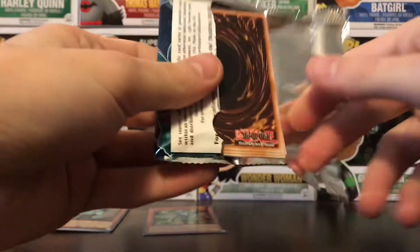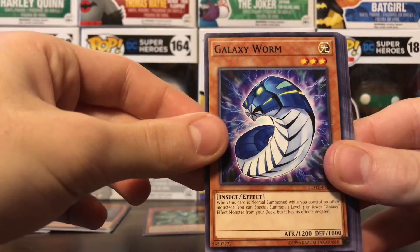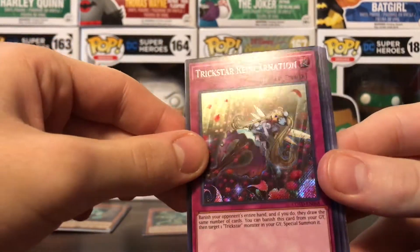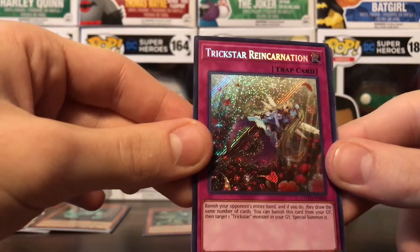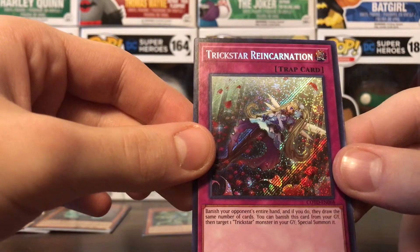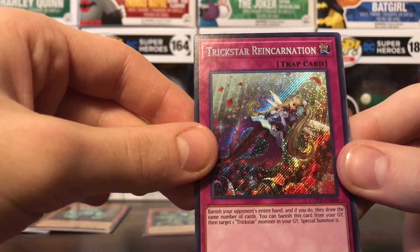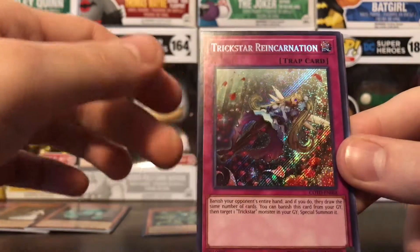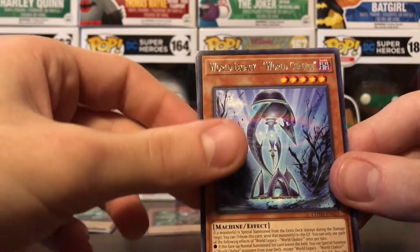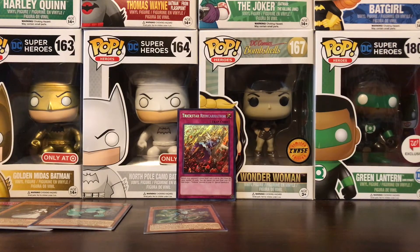I guess I won't be doing the trick because it seems like some of them have four cards, some of them have three, with the way it goes. Speedroid Passing Glider. Galaxy Worm — I think that one's new, looks kind of cool. World Legacy Landmark. Zombina. Oh, there we go! Finally — Trickstar Reincarnation Secret Rare. Damn. Took five goddamn boxes to get this thing. Banish your opponent's entire hand, and if you do, they draw the same number of cards. You can banish this card from your GY. What the hell's a GY? I'm seeing a lot of GYs. Then target one Trickstar Monster in your GY, Special Summon. I really need to get back in — I have no idea what GY is. World Legacy World Chalice — damn, this pack is really good. Another Trumpanda. But the Rare and the Secret Rare. That Secret Rare — that was a good one.